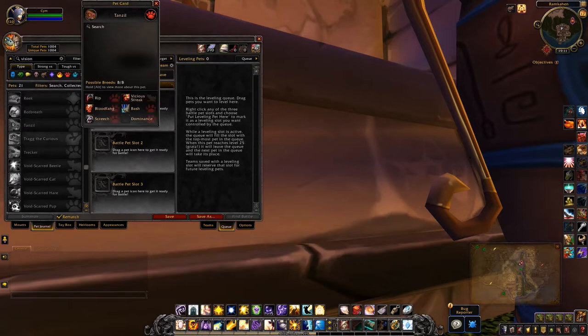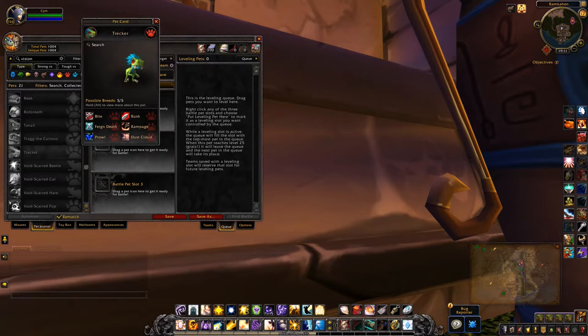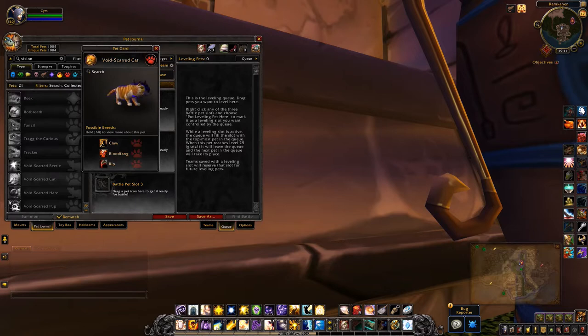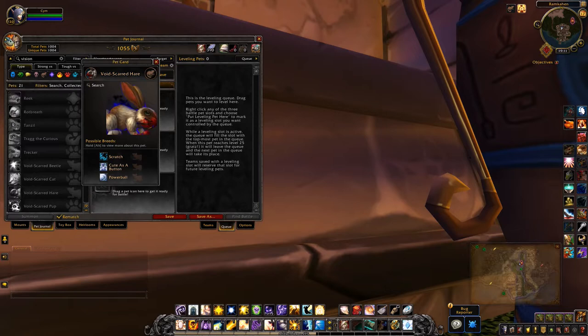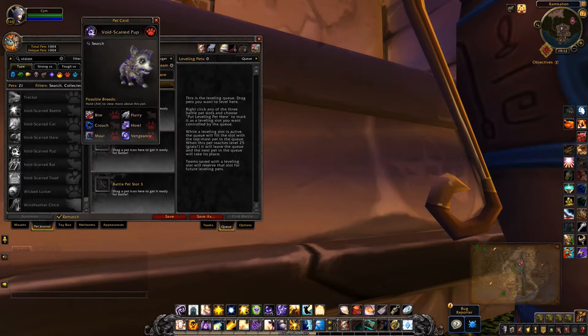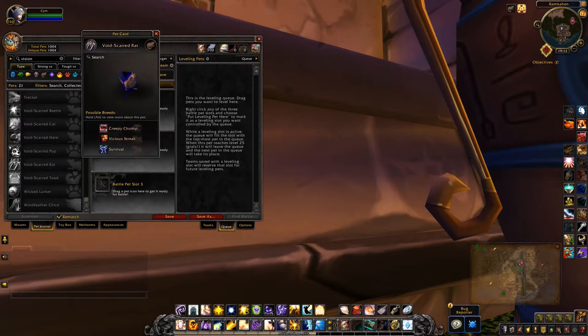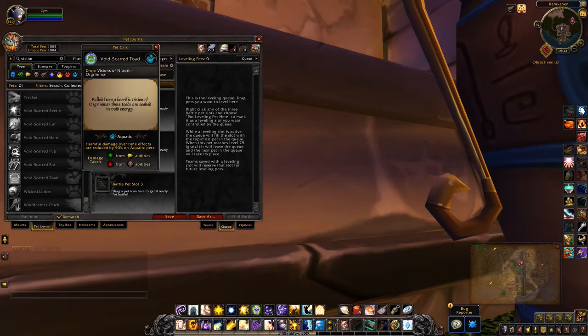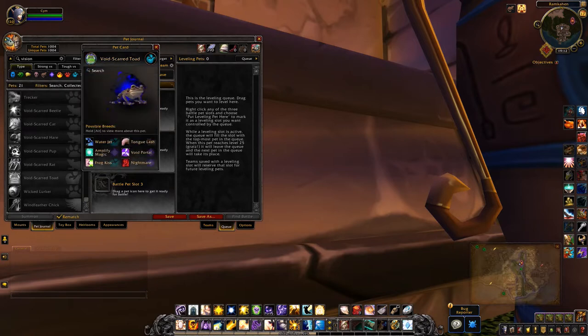That beard one is not new. Trag the Curious is a void-scarred beetle, and it's got cat abilities. Oh come on, it's the Dark Moon Rabbit — yeah, a lot of these are reskins with just some voidy stuff. There's a pup, a rat, and a toad. That ograma one — there were two void-scarred ones for Ograma and I can't remember what the other was.